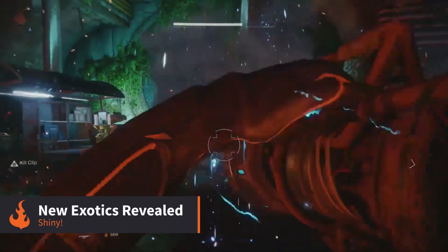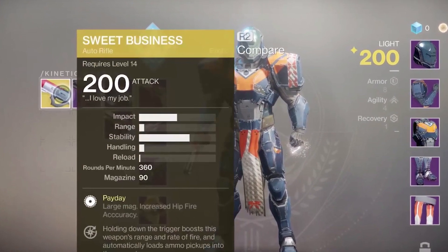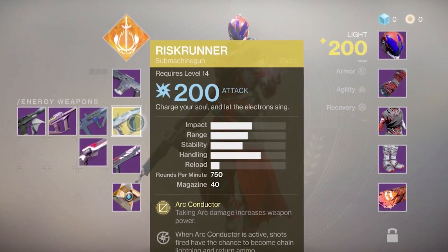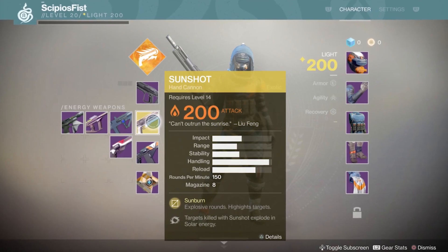A number of new exotic weapons were revealed, including Sweet Business — an auto rifle gatling gun that speeds up over time — Risk Runner, a submachine gun that converts arc damage into power and ammunition, and Sun Shot, a hand cannon that has explosive rounds.